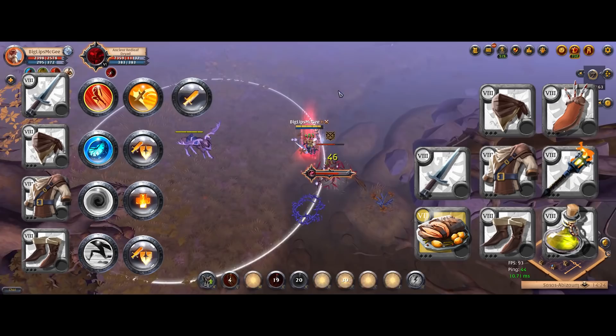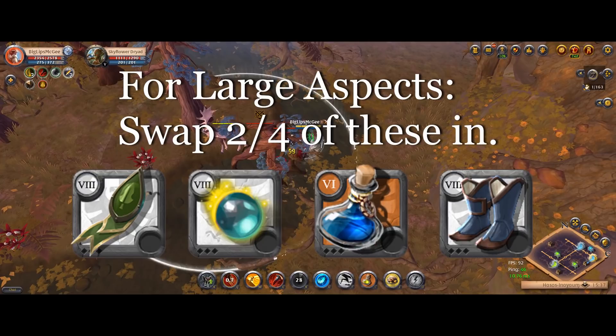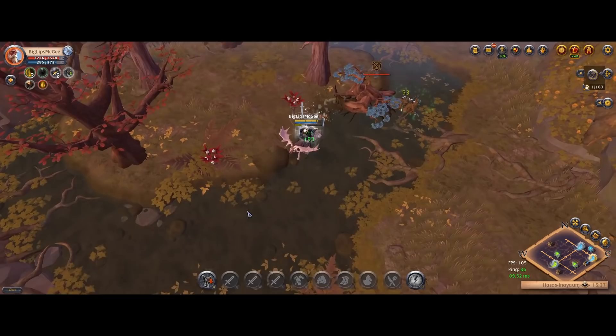There are two swaps for this build. If you're going to do the large aspects, you need two aspects of your build to have energy regeneration — you can either go limb hearse cape, or use secrets or scholar sandals as swaps. There's also one swap for each of the skin aspects, which I cover during those sections of the video.